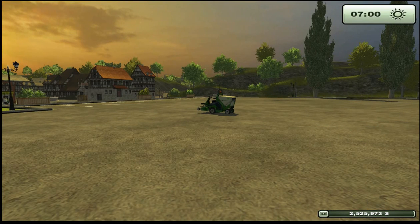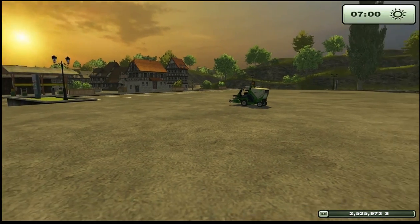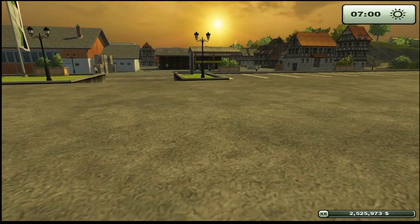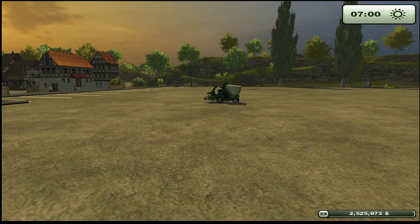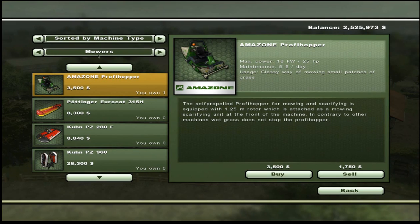Hello, this is Derek Tebbers with your Farming Simulator 2013 Mod Spotlight. Today, we have to get this Profi Hopper to the sheep, because I need to feed some sheep. We brought our pickup truck, but we can't load our Profi Hopper into our pickup truck. And I'm not driving that stupid thing all the way over to the sheep farm. So, we've got ourselves a little mod here.